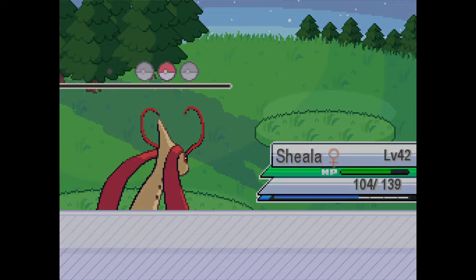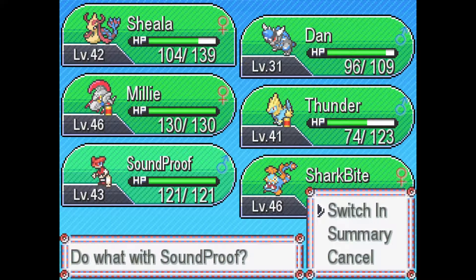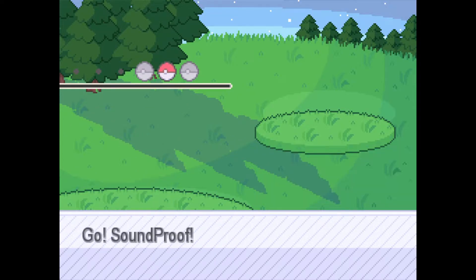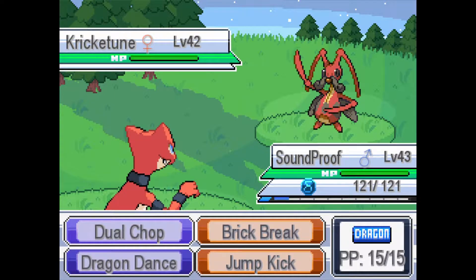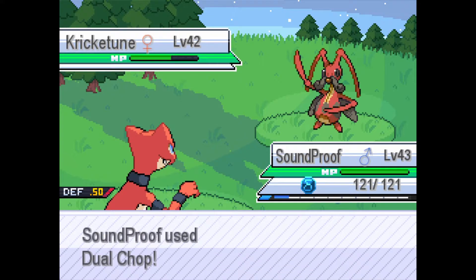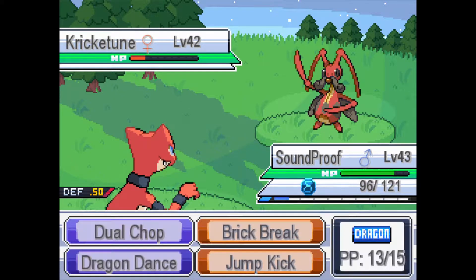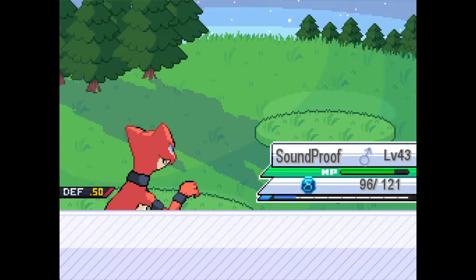Sheila gains experience and then there's a Kricketune. We switch out and give Soundproof some screen time. Going for Dual Chop but it doesn't do much. Kricketune uses Screech and then Fell Stinger. We Dual Chop and Kricketune goes down — I love the cry of Kricketune.